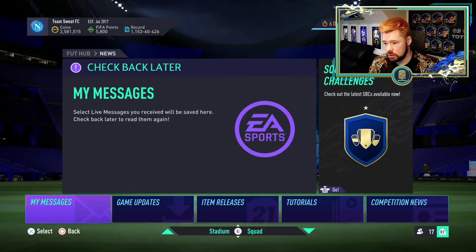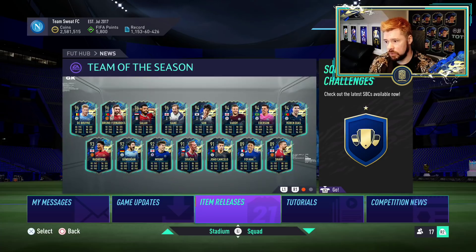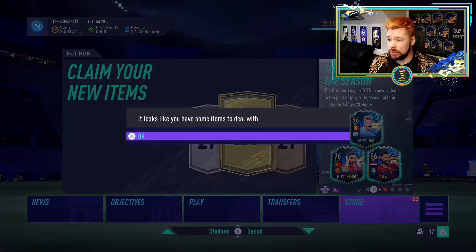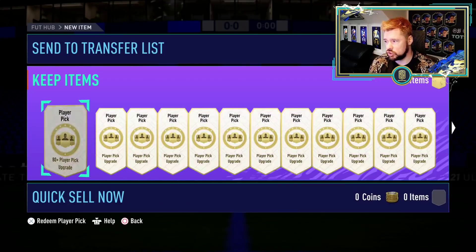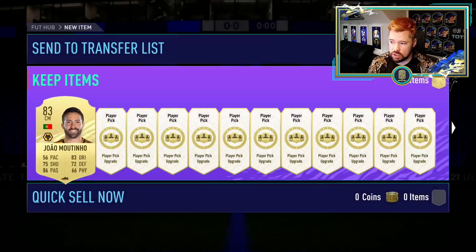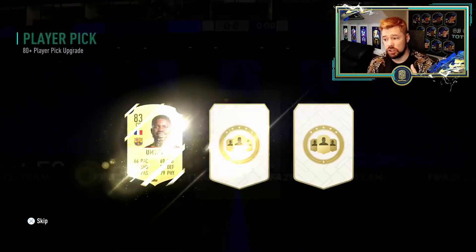Let's have a look at the news category — item releases. We've got the Premier League team of the season in there, only the 15. And it will be team of the week as well. Saudi League is not in there yet. We'll open 10 player picks and then go look. I don't want to waste too many player picks from the video, but we'll open 10. The championship and EFL team of the seasons are still there.